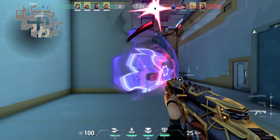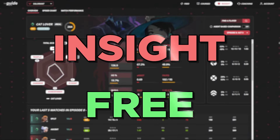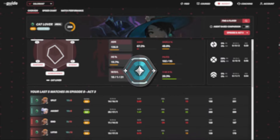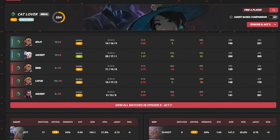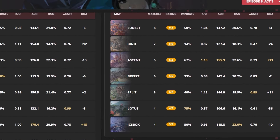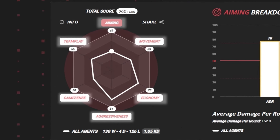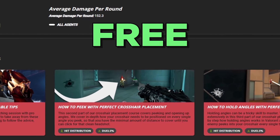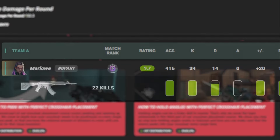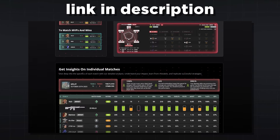If you want to perform well on Abyss when it releases, I'd recommend checking out our free analysis and improvement tool, Inside. You can find an overview of key stats and your performance on different agents and maps to analyze how you're doing on Abyss and what you need to improve. The spider chart breaks your game down into six main metrics, shows you what skill to work on, and recommends fitting content — all for free. Link to Inside is down below.